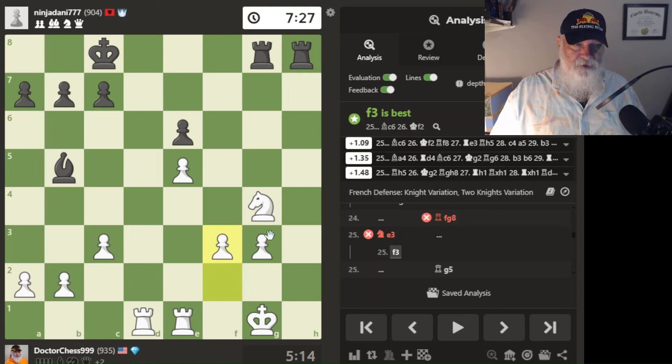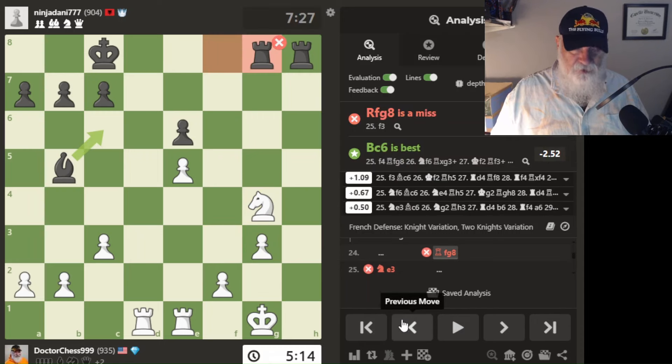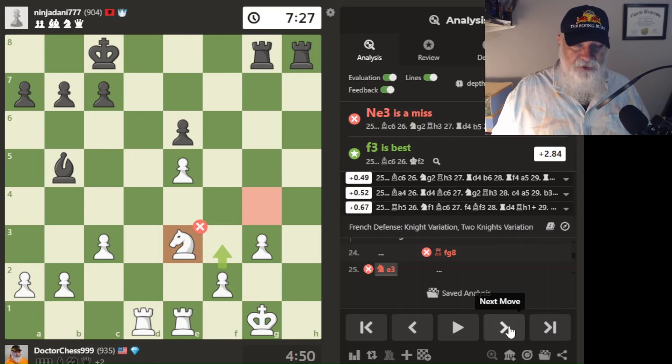If I move this knight then this pawn is exposed. I don't like that at all. But I'm learning. I'm now at 935 — it was lower earlier. I've been close to 1,000 recently and dropped back down through excessive nighttime gameplay.